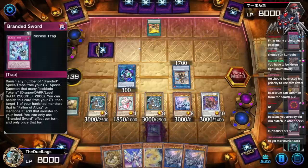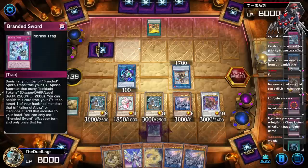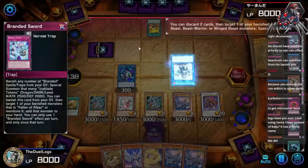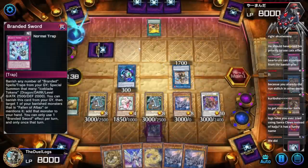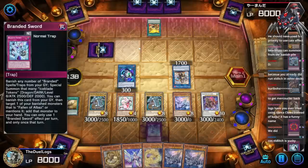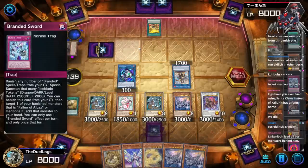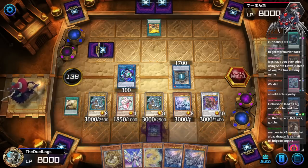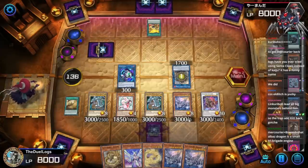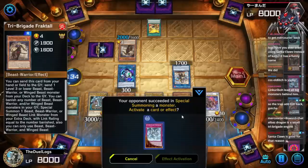Eldlitch would have been so good to get Mercurier back, but he doesn't have a banish effect. Wait — you can banish this card from your graveyard, target one of your banished monsters that mentions Fallen of Albaz, and add that monster to your hand. Discard two, target one of your banished level four or lower monsters and special summon it. Xandaclaus came out before the Kaijus — people would play him because they had no choice, but they didn't want to. Mercurier plus V Soul and Albaz drawing is a small Tri-Brigade engine — I had no idea!